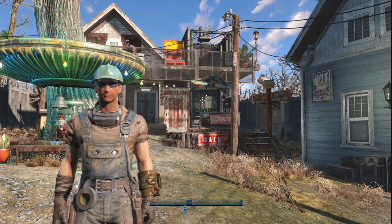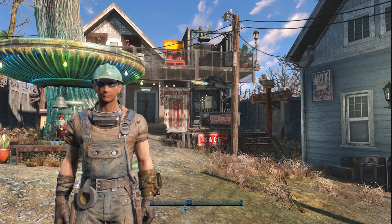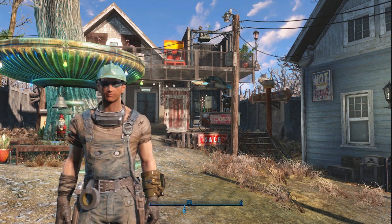Something that has long plagued builders in Fallout 4 is a way to have lights turn on automatically at night time or any other kind of electronics. Nothing in the normal assets of the game allows you to do that. But I think I found a way.